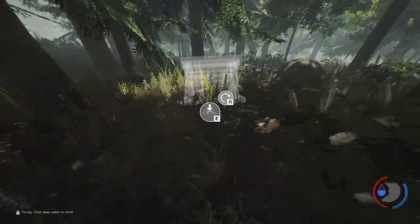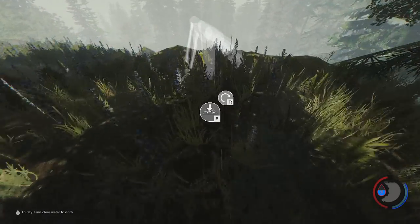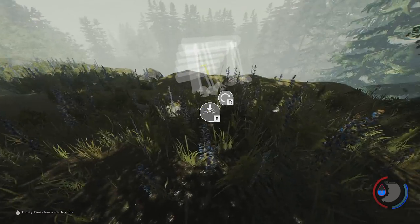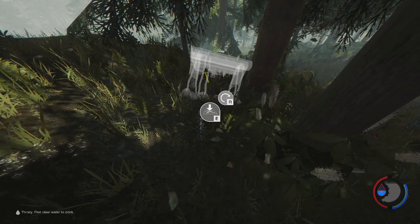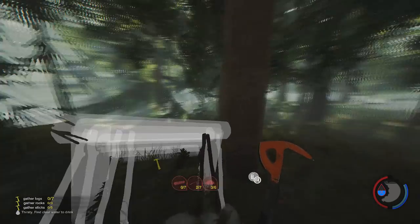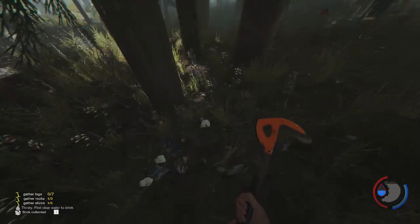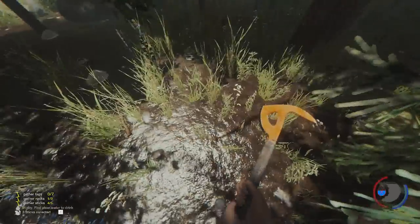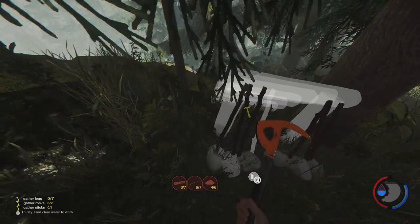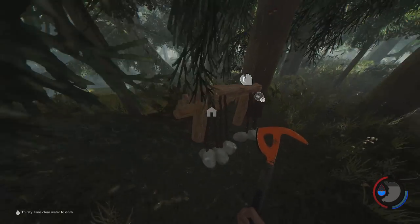I want the back of it facing a big rock so I don't have to defend the back of my shelter. Here we go, this is a nice good place. Rotate, rotate — plop you right here. That's a bit wonky. I need five sticks, three more stones, seven logs — good god. It's been a while since I've played so the recipes have changed anyway. I will build a shelter, build a campfire and show you guys the cooking mechanic.